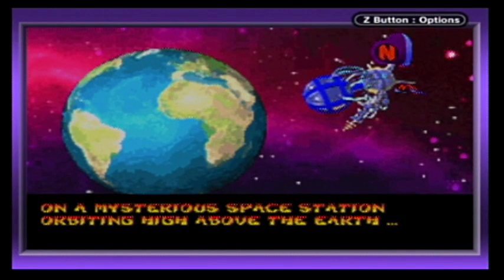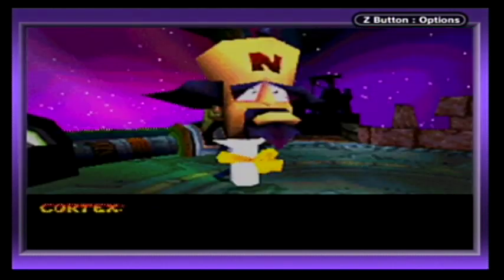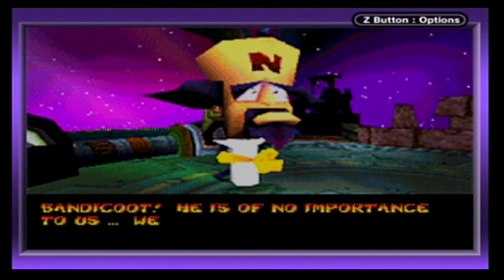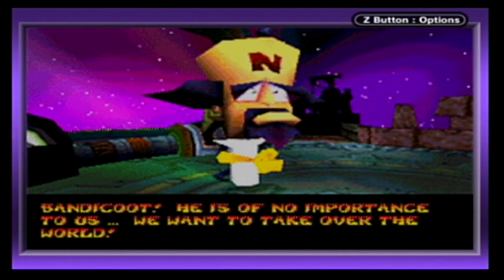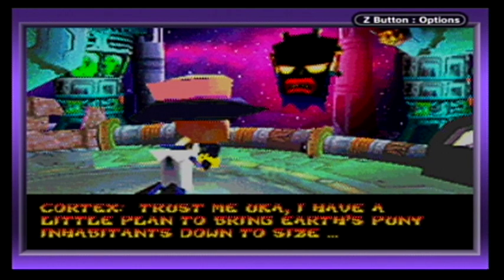On a mysterious space station orbiting high above the Earth, Uka Uka confronts Cortex: 'Remind me why I keep you around. You have failed me one too many times.' Cortex pleads forgiveness, admitting he's wasted years trying to vanquish that brainless bandicoot. Uka Uka dismisses Crash as unimportant — they want to take over the world. Cortex promises a plan to bring Earth's puny inhabitants down to size.